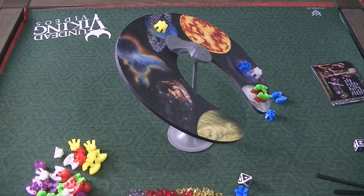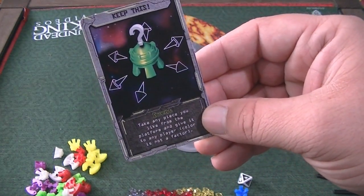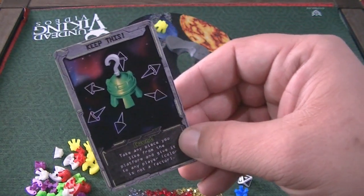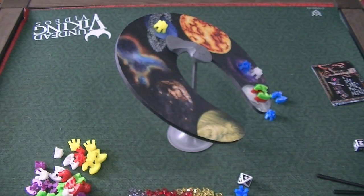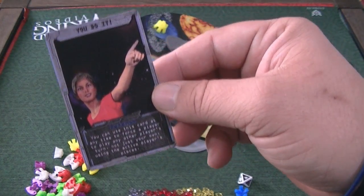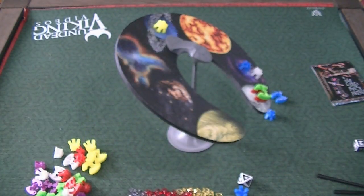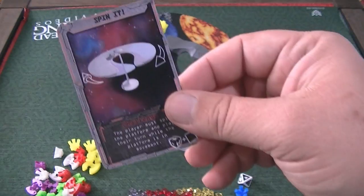You can get cards that are different event types — like 'take any piece from the platform and give it to another player, color is not a factor.' So if somebody's about to run out of pieces, you can be like, sorry, nope. There's one where you can force a player to play another player's turn. And this is the good one — the Spin It card.